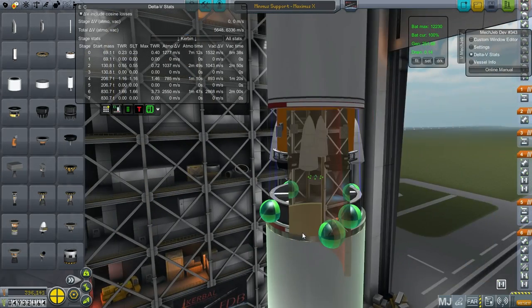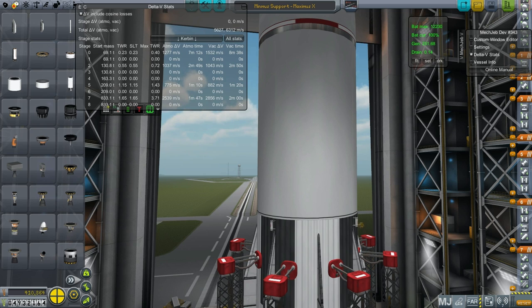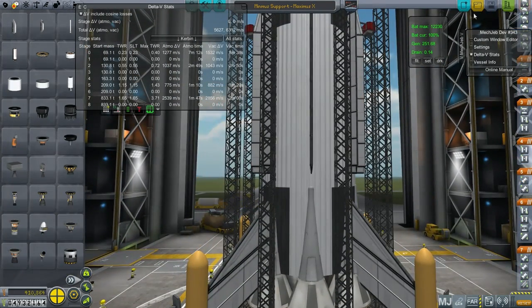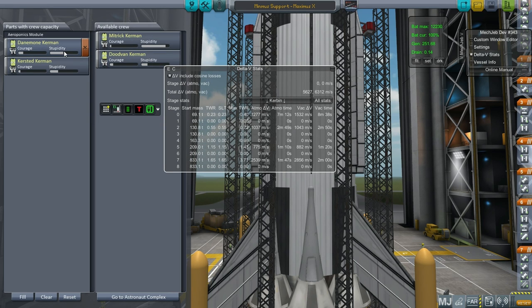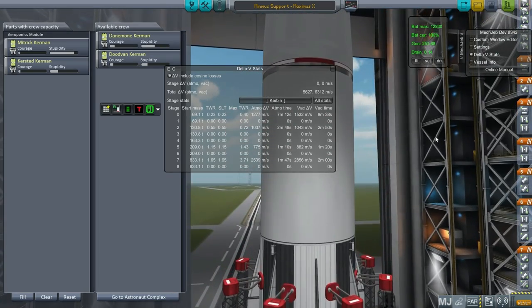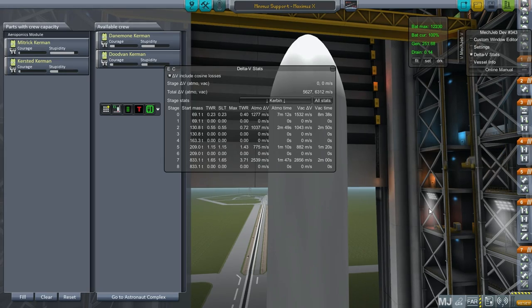No more SRBs — we have the thrust, and we can probably extend most of these stages further than they are right now. The second stage will look a lot better once we're on our way. It looks a little awkward with that silver portion right now, but it'll make more sense in flight. It's a little daunting, and we are sending Kerbals atop it, which is even more daunting. Kersted and Mitric will be our two Kerbals for this mission. We're going to have to hire more Kerbals. Let's take her out to the launch pad and see how it goes.